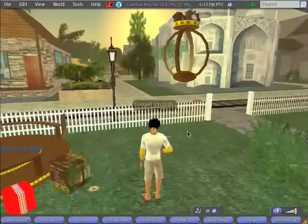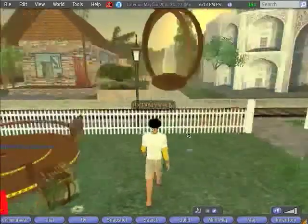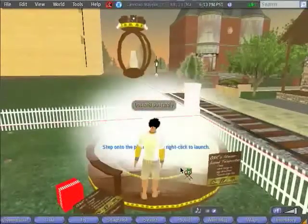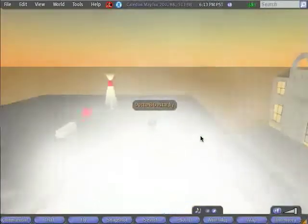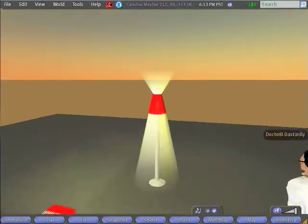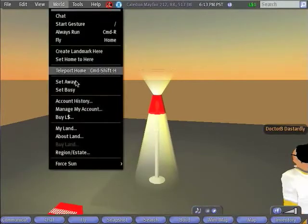Now you're going to want to find some place to work on your build. You could visit one of the sandboxes. In my case, I'm going to go ahead and go up to my workshop platform. Now you can see here I've already constructed the light that we're going to work on today. We'll start off with the basic lamp itself, and then we'll look at some of the advanced features.